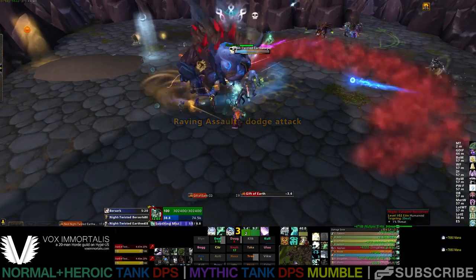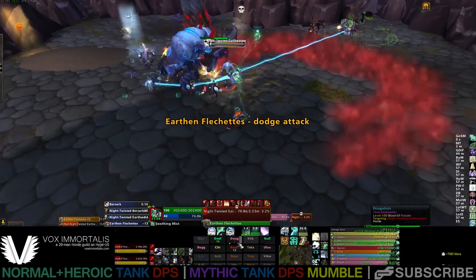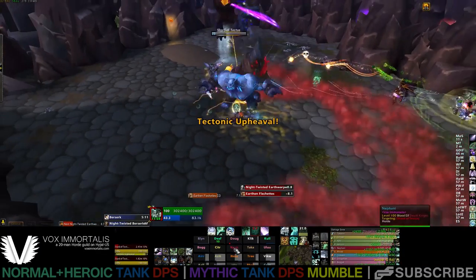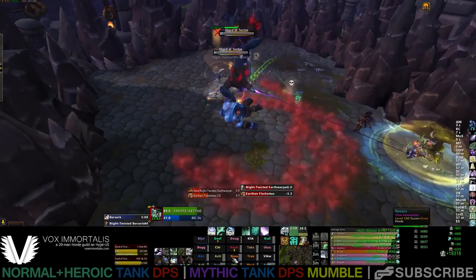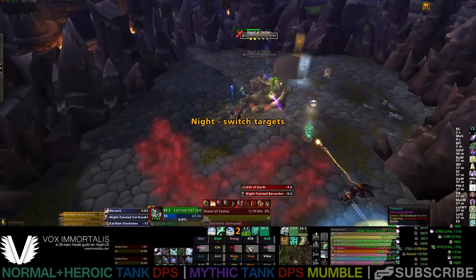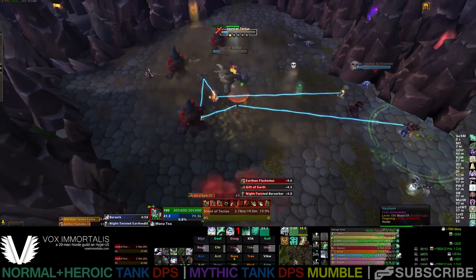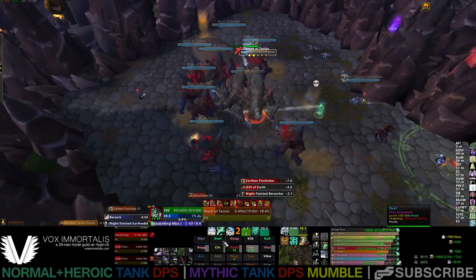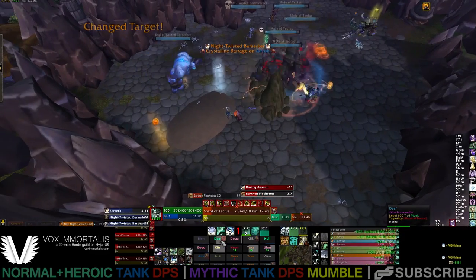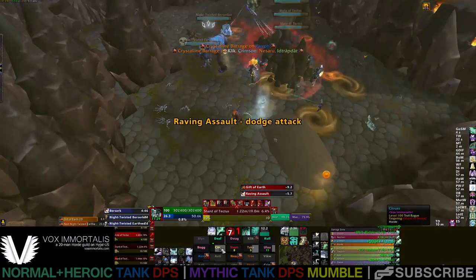You want to focus your attention on the Earth Warper as long as the Berserker is in position. The Earth Warper starts with Gift of the Earth — the standard is to either stun to interrupt it or intercept it with your body. If you let it go off, make sure it touches you or someone else, because if it touches the boss it causes a heal, which can be a problem. The best thing to do is use a stun on the first Gift of the Earth and on the Flechettes.